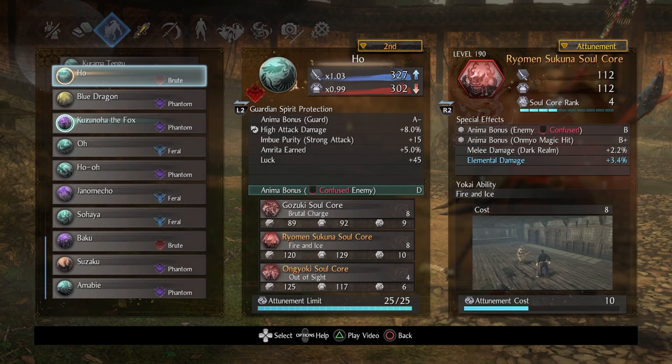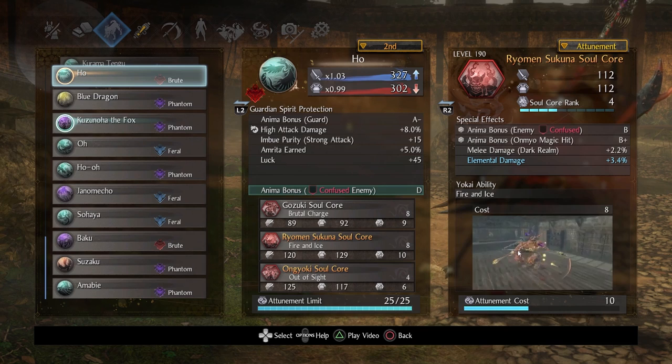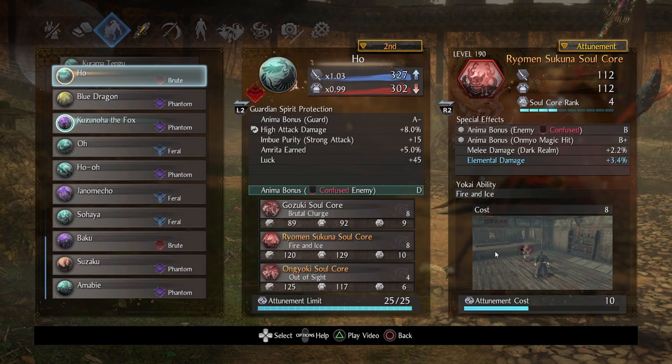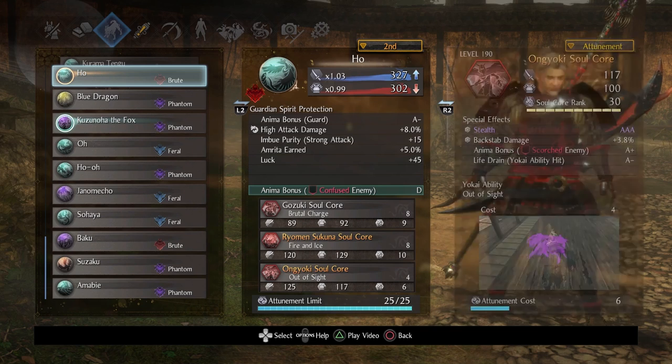Instead of picking Otakemaru as a soul core, I went with Ryomen Sakuna. Why? Anima bonus on onmyo magic hit — you get the benefits from mage-based guardian spirits on a soul core instead. Putting this on a brute is great, and anytime you inflict confusion, you get some anima back. Rank this up as high as you can to optimize it. There's a bit of startup time but once it gets going, there's a ton of damage and confusion possibilities.